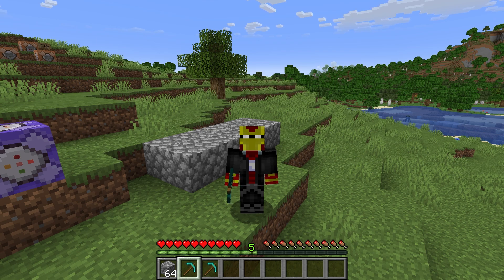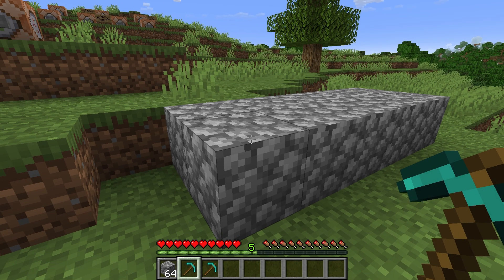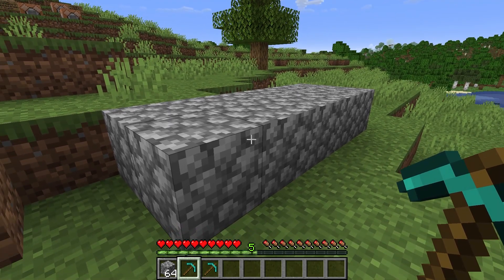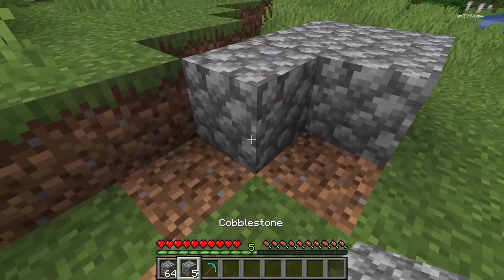I've not actually done a video on this before on the channel. What I'm going to be sharing with you is very useful for custom maps and stuff like that, because what you can actually do in Minecraft is force an item to have a certain amount of durability. So if you give a tool to the player, by default it'll have the same durability depending on what the tool actually is, but these diamond pickaxes I have in my hotbar here only have five durability before they actually break.